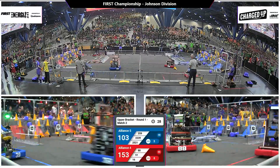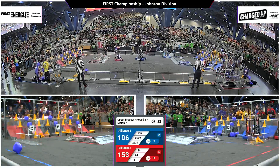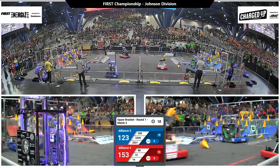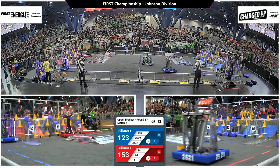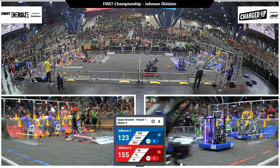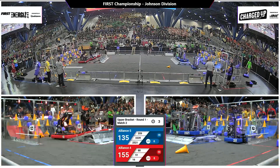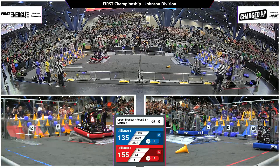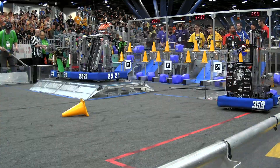153-103 with 30 seconds left in this match. Wings of Fire delivering another cone down here on the Red Alliance grid. Bumblebee with a cube of their own in the hybrid node. 15 seconds remain in this match. One of our Alliances is going to stay in this upper bracket; the other is going to drop to the lower and have to battle it out. With five seconds left, two Blue Alliance robots docked and engaged. Will we see a triple for the Red with one second left? It's docked, but not quite engaged. We'll see if they can hold out the win.